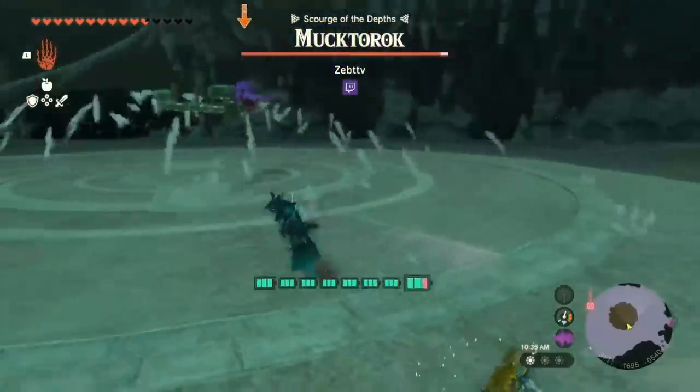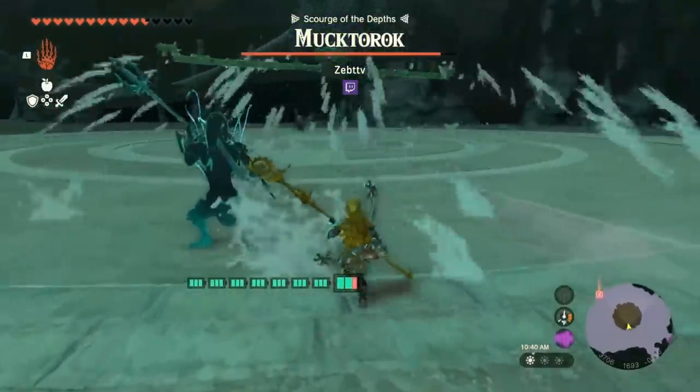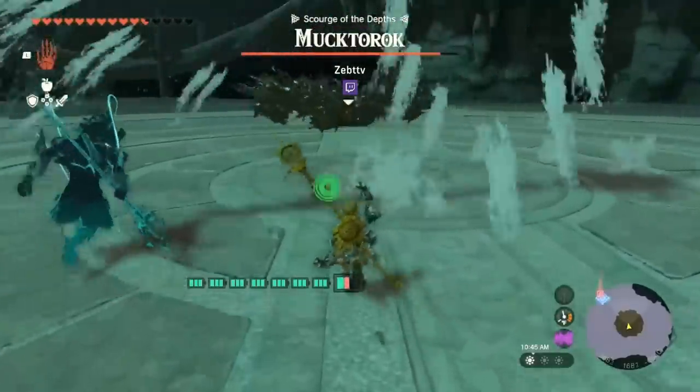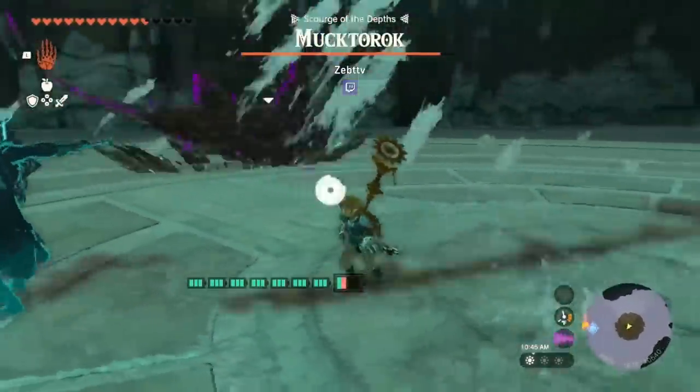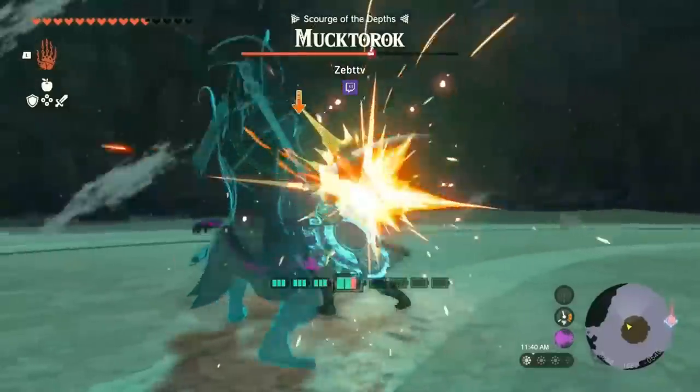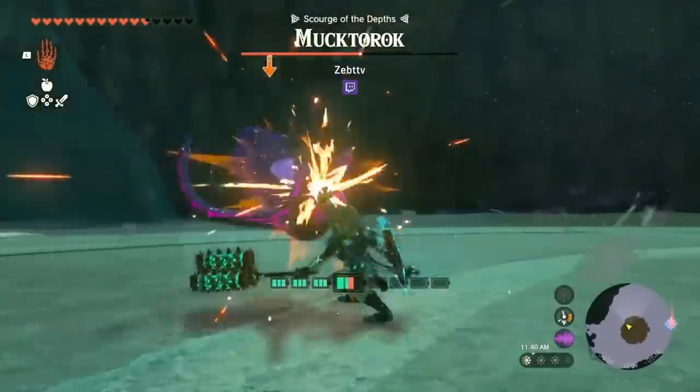Spoiler warning for the Moktorok boss fight. Skip ahead roughly 1 minute 20 seconds if you don't want the water temple spoiled. So Moktorok takes on a sludge shark form to hurt you — that sludge can be washed away with water from Sidon or a hydrant. Zeb TTV has built an amazing sprinkler system that you can place in the center of the boss arena to clear away any sludge.